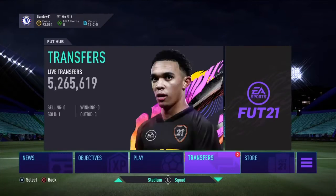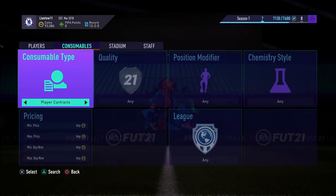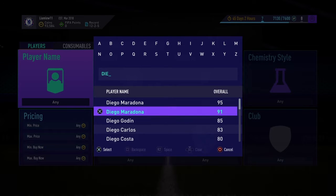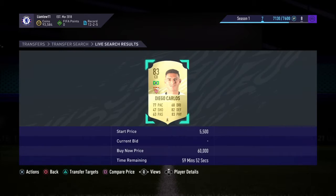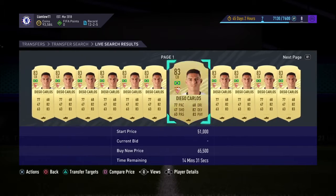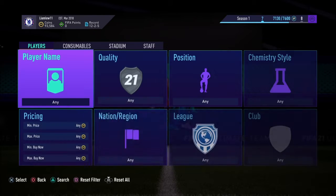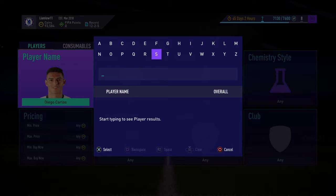So as you can see we've got 94,000 coins. If you go on the transfer market — how much did Diego Carlos go for? I made about 4k profit on him so far, some decent profit. I listed him for 63k and he was going for 60k so I made 3k. Yeah, let's go for Trent.